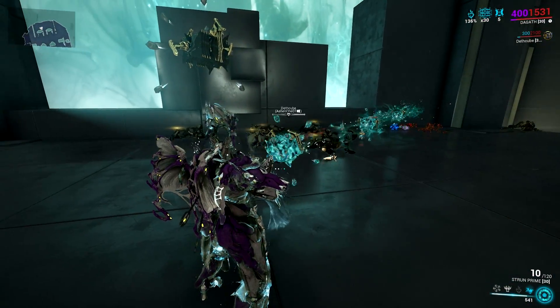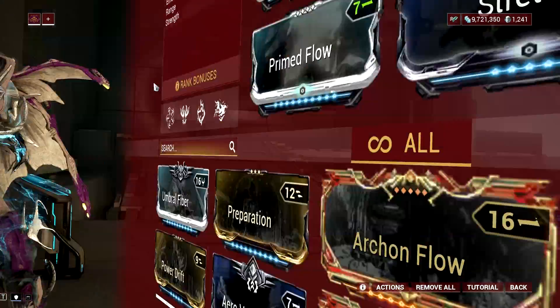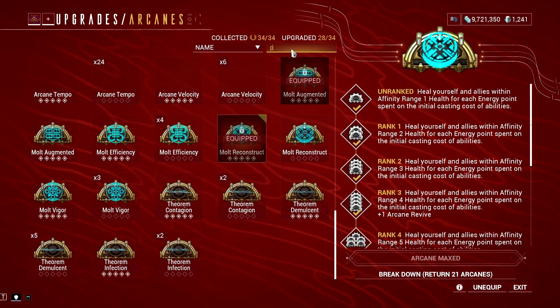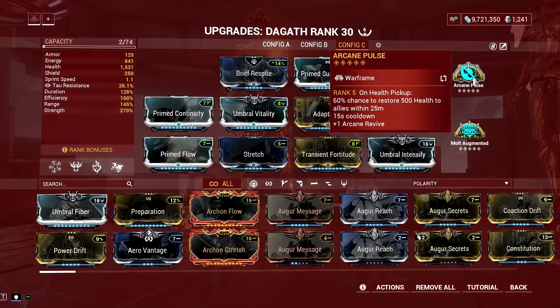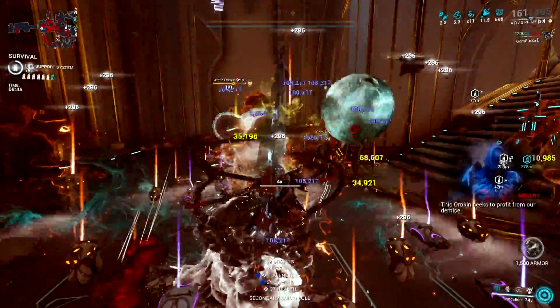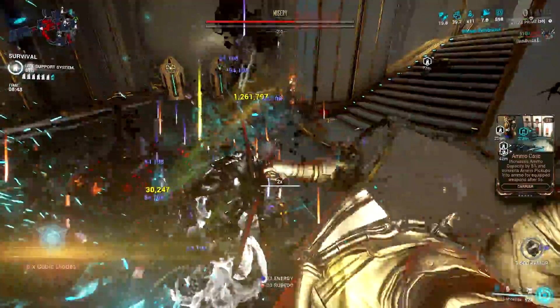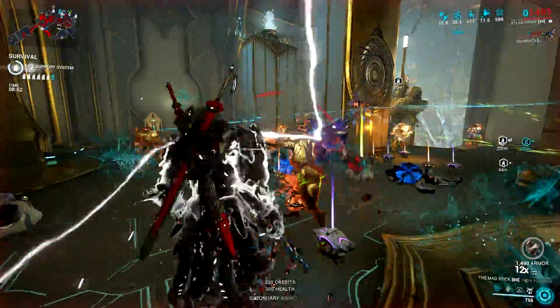Equilibrium right now opens a lot of synergy and not just energy regeneration through the Synth Deconstruct mod. You can also abuse the Synth Deconstruct and Equilibrium combo not only for energy regeneration, but also for survivability using Arcane Pulse. Overall, the combo is good and quite helpful, and it's very reliable since companions are basically immortal — you just need some recovery time mods on your companion to lessen the recovery time.